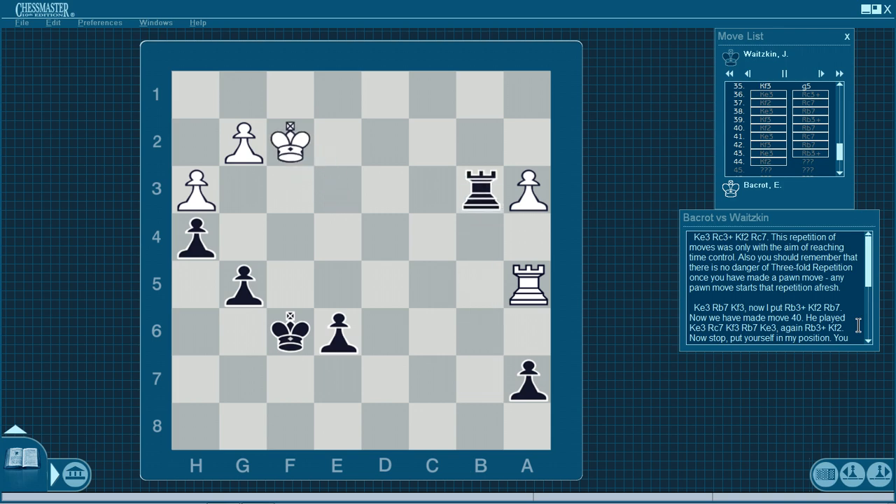King e3, Rook b7. King f3, I played Rook b3 check, King f2, Rook b7 — we've made move 40. He played Ke3, Rook c7, Kf3, Rook b7, Ke3 again, Rook b3 check, Kf2. Now stop. Put yourself in my position. You've been pressuring your opponent for a very long time. All of his defense has been very accurate — he's defending very well. I've been trying to push him back, but his defense is very solid. With my rook on the 7th rank, it's almost impossible to break through. Now I've played Rook b3 check, king goes to f2. In order to continue, I'm going to have to sacrifice a pawn.